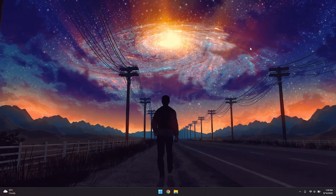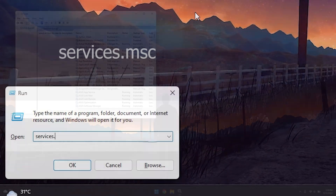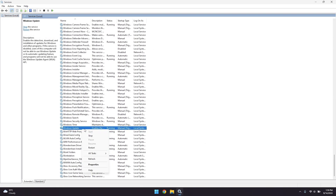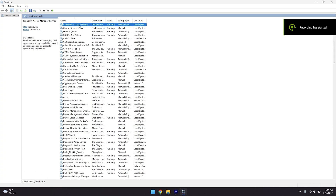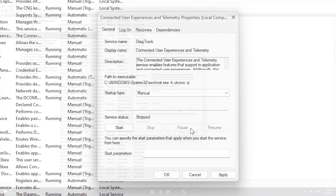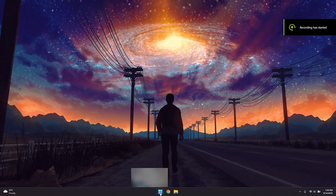Press Windows + R and type services.msc. In the Services window, scroll to Windows Update, right-click it, click Properties, set the Startup Type to Manual, and click Apply then OK. There are more unnecessary services running in the background — I'll leave a link in the description to a text file containing all the names of unnecessary services you need to disable.